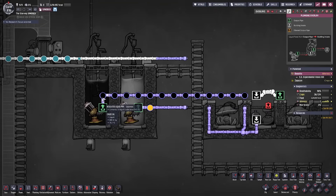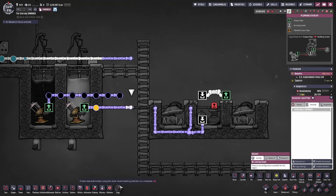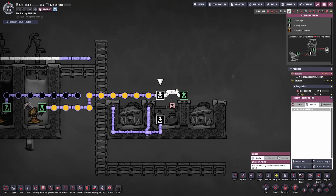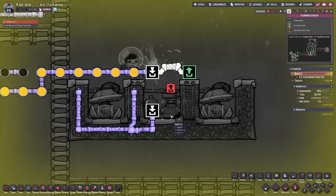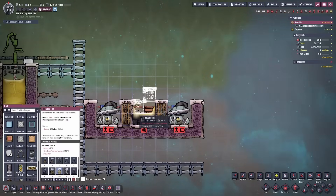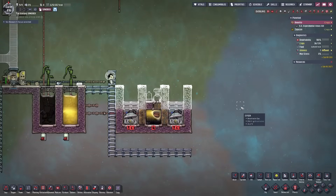Now we do the same for the petroleum. We let the petroleum flow to the start of the liquid bridge and then have a duplicant destroy that tile, putting 10 kilograms of petroleum on top of the 10 kilograms of crude oil. The electrolyzer is now submerged in petroleum and crude oil. From here, duplicants complete the two sealing blocks, enclosing the electrolyzer in its own chamber, and we can build the second layer of the Hydra.